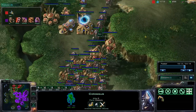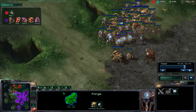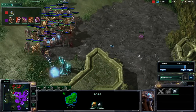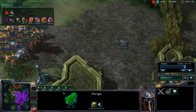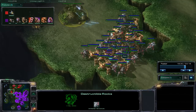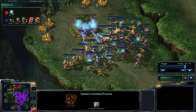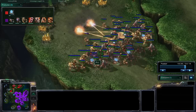Now we see Az getting those colossi, which will be able to move out and shoot down those overlords, and now taking down a couple of those creep tumors as well. A little surprised that we do not have an observer out. Now we finally see Az trying to take down these destructible rocks, which will get taken down very quickly by the sheer army size of Az.